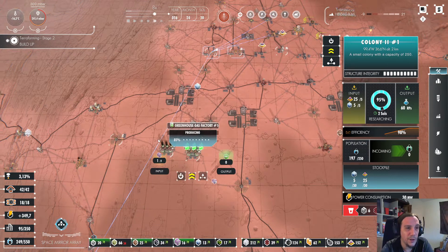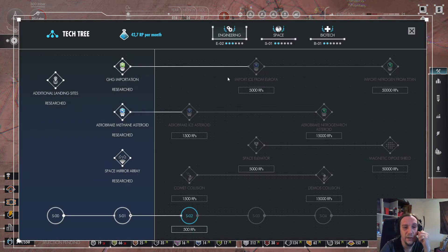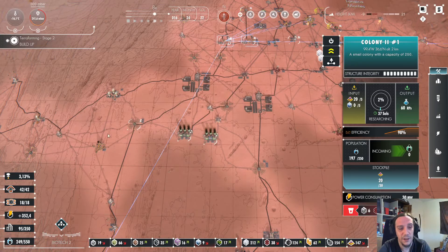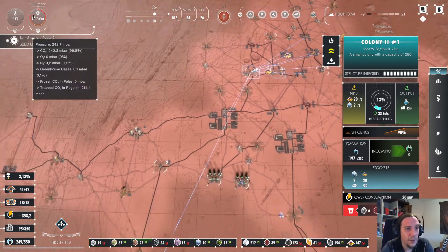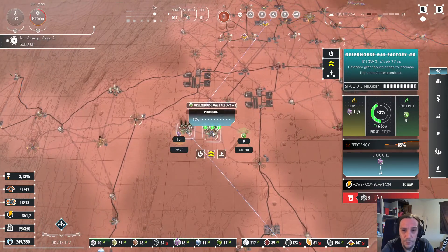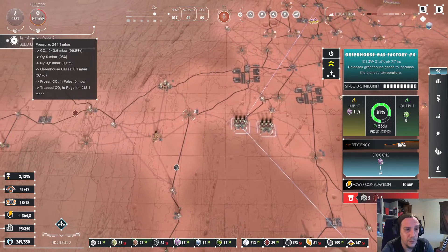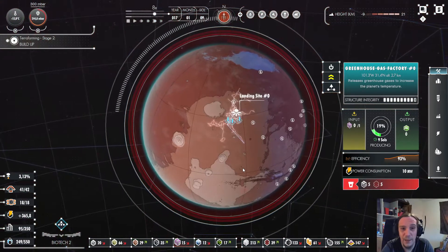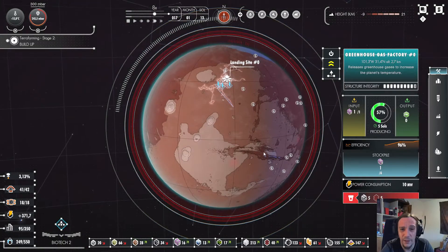The space mirror array is almost done, and so is the next terraforming Type A. I think I'm going to research the next biotech tier, because there's a lot of things ahead that I want to do with that. Greenhouse gases are only one thing — we're slowly creating an atmosphere. You see those clouds? I think I am creating them.